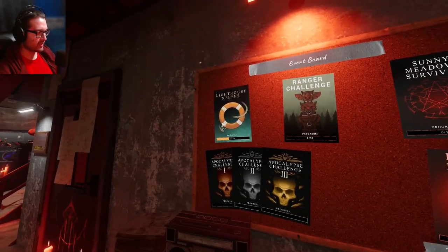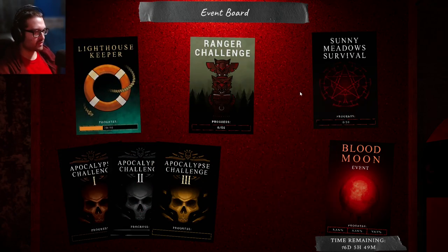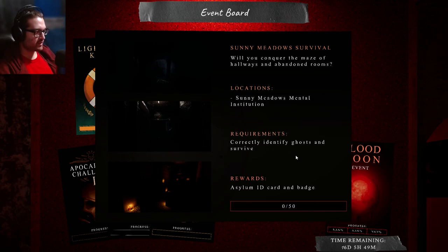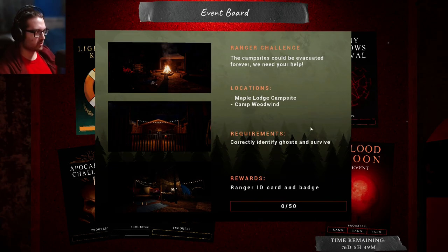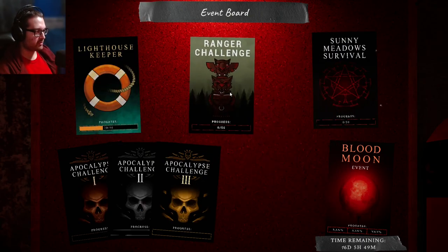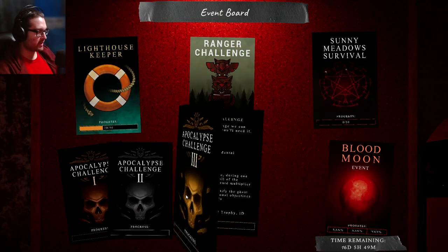This is absolutely nuts. Over here - event board. They mentioned the ranger challenge, lighthouse keeper. 'Become the lighthouse keeper - drown souls, haunt this recently evacuated tower. Can you save Point Hope? Identify ghosts and survive.' Lighthouse keeper ID card and badge - I'm already 20 percent. There's progress down here: Sunny Meadows, correctly identify ghosts and survive, and you can get an ID card.